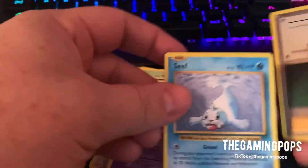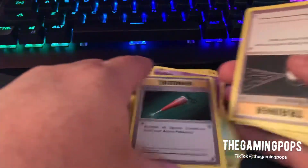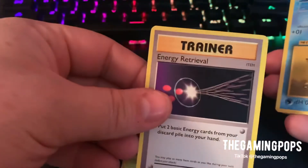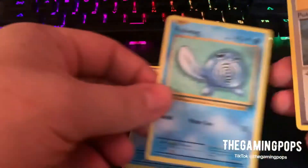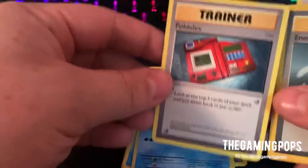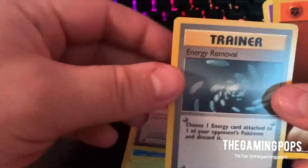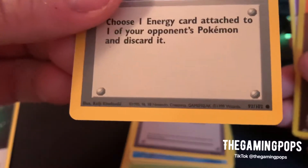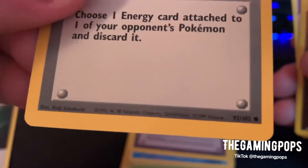There's another Seal. Fulfilled. Energy Retrieval. Staryu. Polliwag. Pokedex. So we did find some original cards. Copyright 1995, 96, 98, and then 1999.